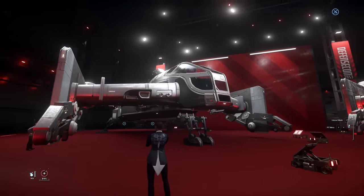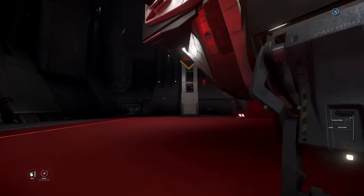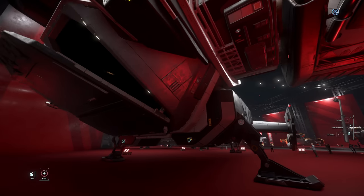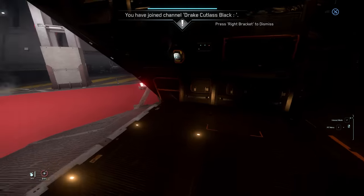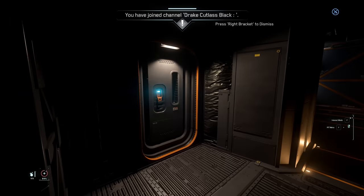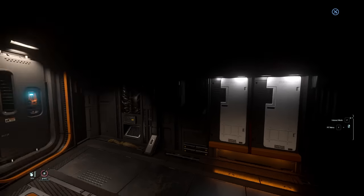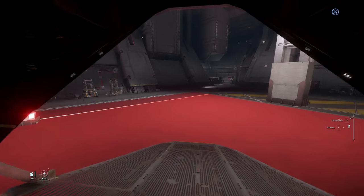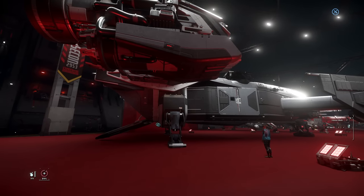On the left here we've got all the Drake Cutlass variants. The Cutlass Black is honestly kind of all you need in the verse — it does everything. The only thing it doesn't have is a med bed. You can fit so much in it vehicle-wise, you've got a bed to log out from, and you can fly it solo or with a friend. It's a great Star Citizen ship, the only problem is it's Drake.